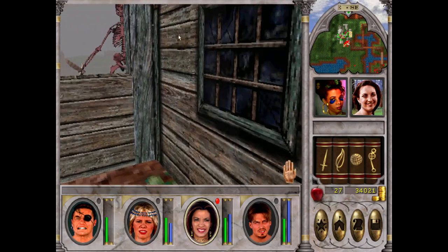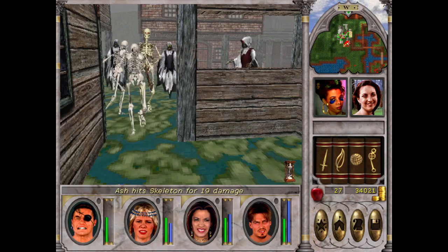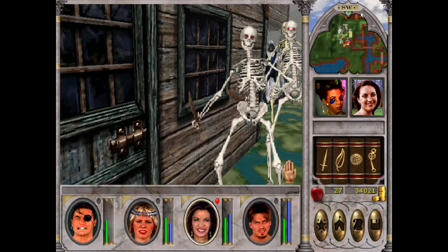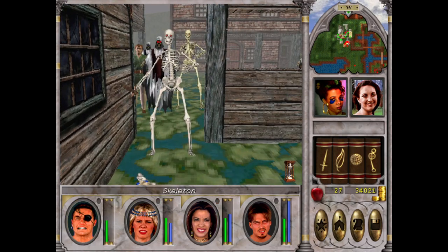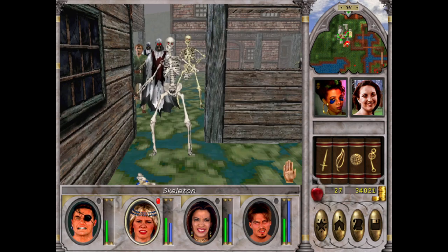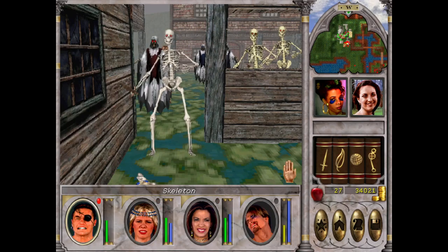They are taking swings at me. If we can get this town clear - it's only 7:17 and this is the stables, so we have some time. See how he's mixed right in? Brandon, get out of here! I can't use AoE spells - a fireball would destroy my reputation.